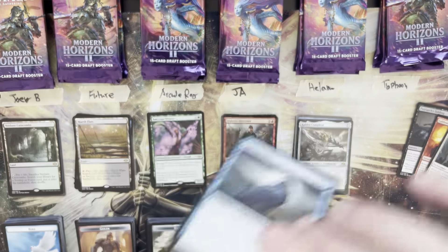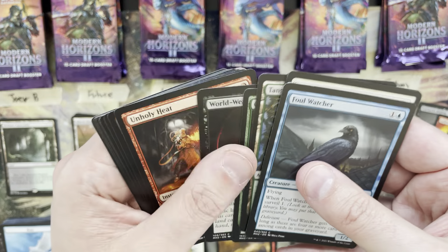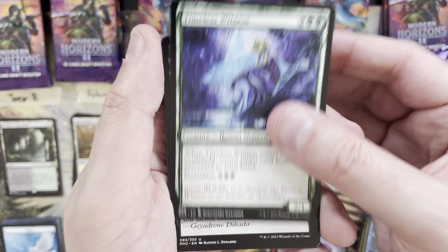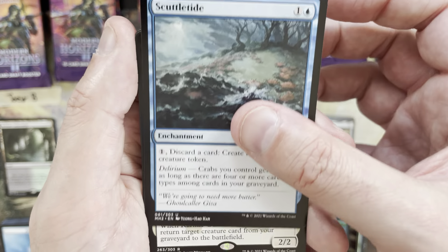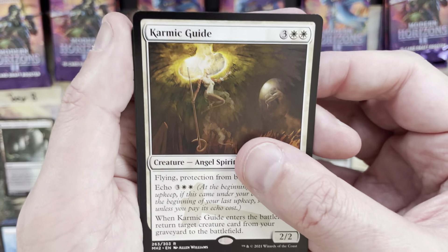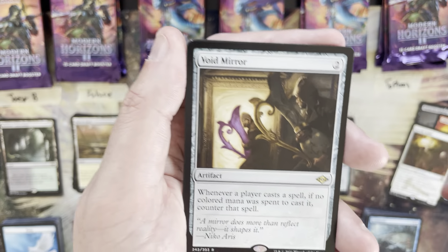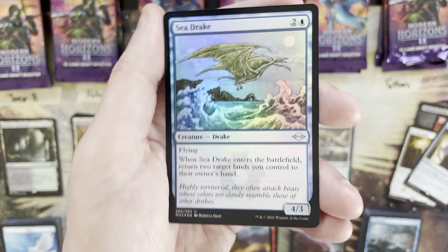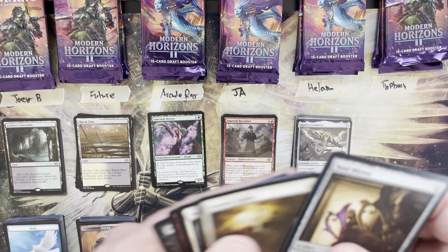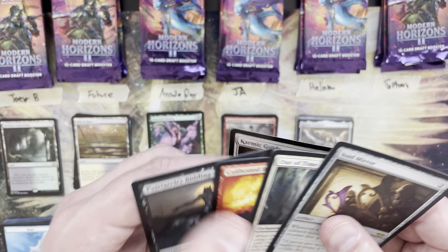Third pack for Typhoon wraps up the first round. Timeless Witness in sketch treatment, Flay Essence, Scuttletide — rare is Karmic Guide out of the reprint slot, a five mana value. Then Void Mirror at two. Foil uncommon Siege Rake. Patriarchs Bidding on top plus the Karmic Guide.